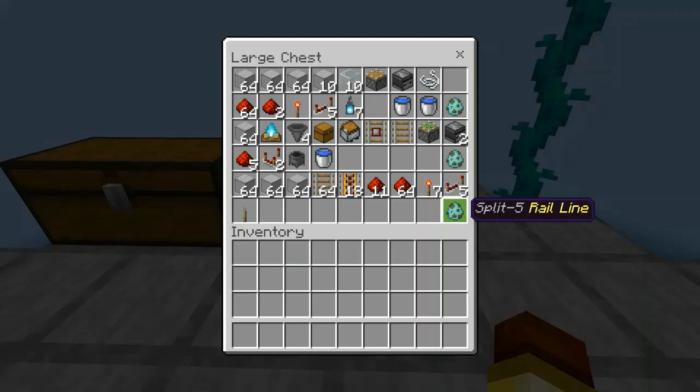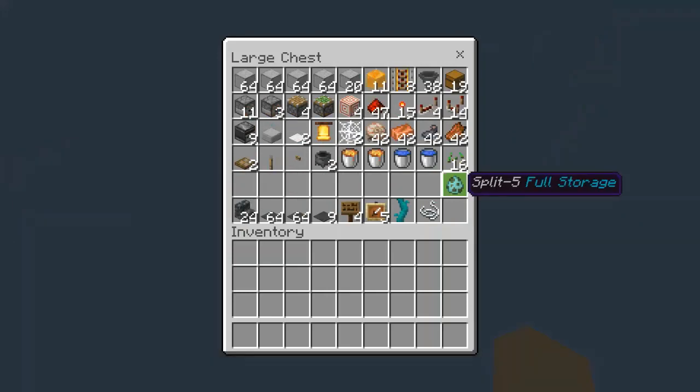You would need a bit less for a minecart line for the two density farm. The final chest contains materials for the full storage system in the five density world download: four minecart unloaders, item filters, trident regulator, and a shulker loader for the rotten flesh.